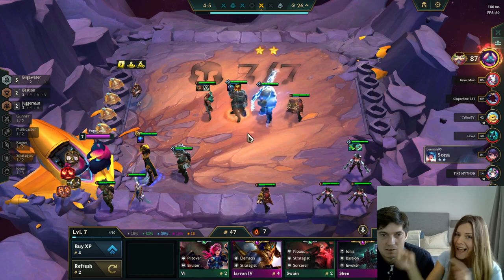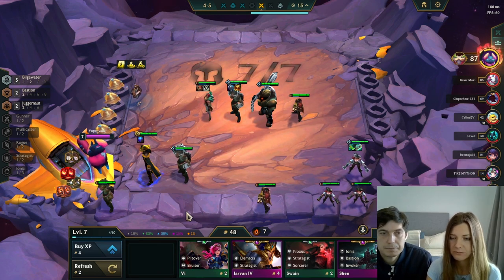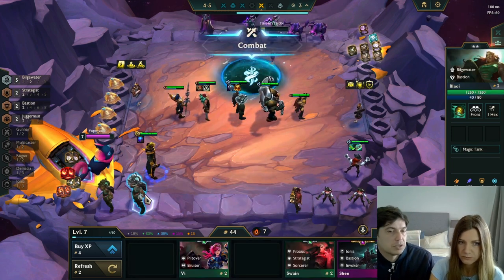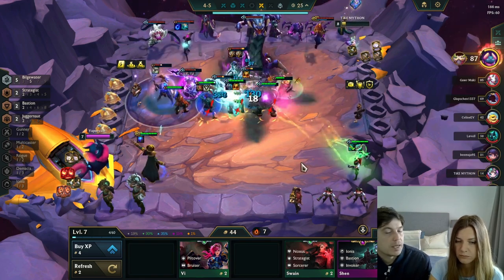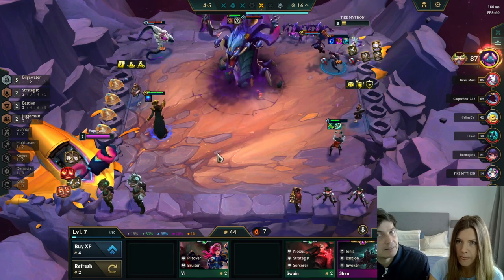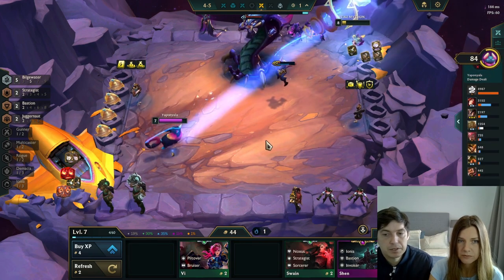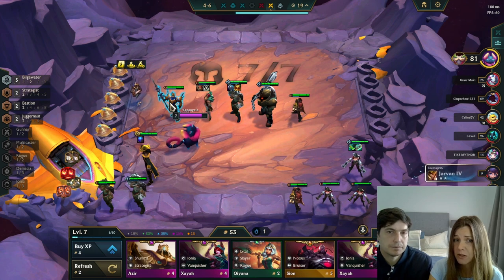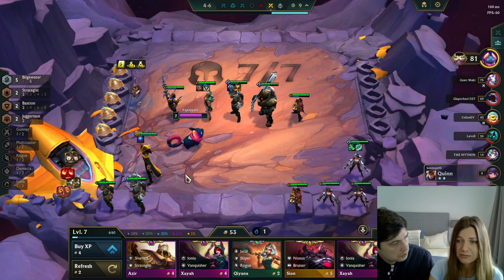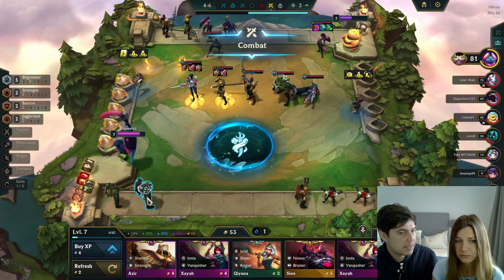Now we're just looking to upgrade Alistar — keep rolling. We can play Nasus instead of Sett since Sett's time as item holder is done. Sell the items off Sett and put them on Nasus — both of them. Keep rolling. There are a lot of units to upgrade: Graves, Alistar, Miss Fortune. Everyone is holding Alistar copies — this is how the game works late. We just need one or two more copies. We may not get her but let's keep rolling.